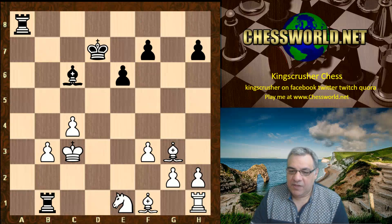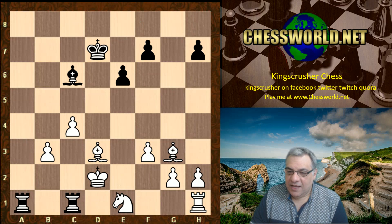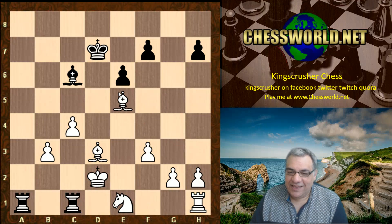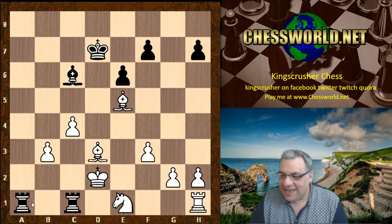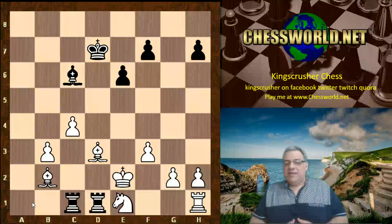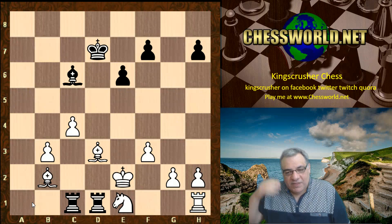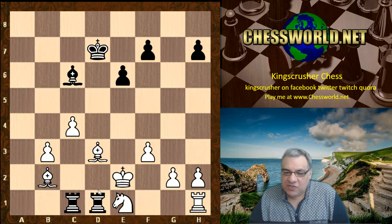Ra8, Bd3 hitting the Rook, Kd2, and now the a1 square is subject to attention — can you see what white plays? Okay, Be5 — again hitting that key a1 square. Check, Ke2, and the Rooks are struggling to hold each other. Bb2 — white is winning material and even more material. White has solved all the problems here, so black resigned.